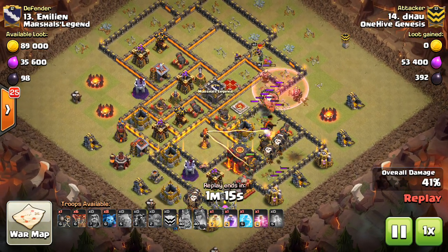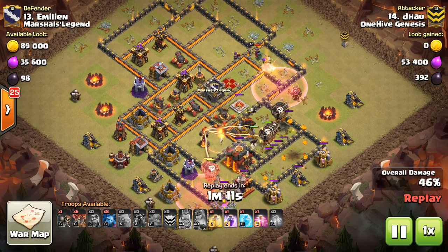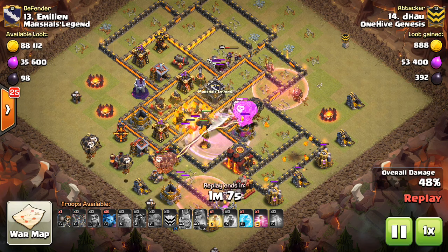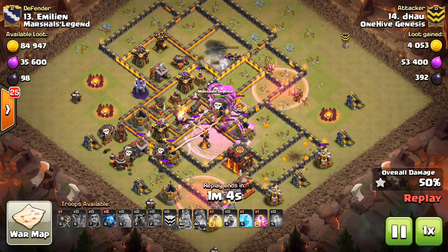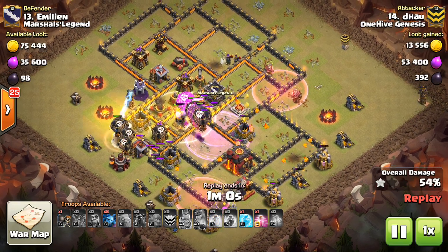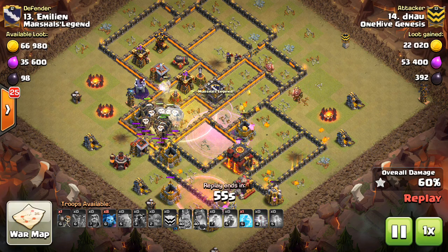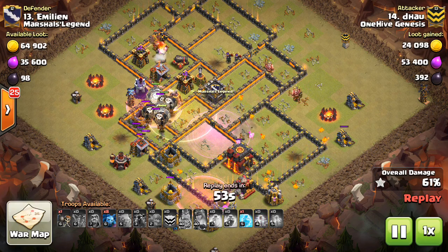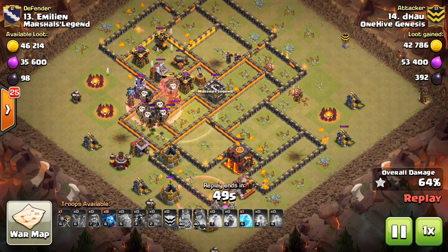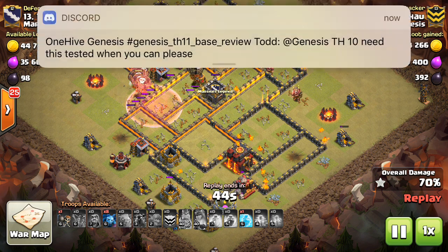Now it's time for La Loon. Pretty good air defense placement for a La Loon attack because they're nice and central. With Lava Hounds tanking in the middle of the base, the Loons can move through. Now I'm not sure why he didn't freeze the Inferno — maybe he forgot, maybe he was slow on deployment and said it won't do anything at this point anyway, or maybe he said he has so many Loons left that he can just swag this freeze. Whatever the reason, he has a freeze spell left over.